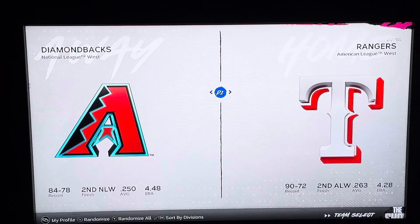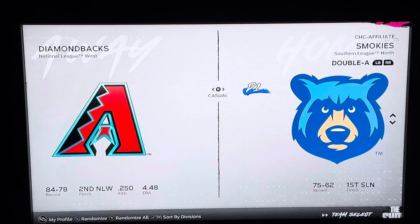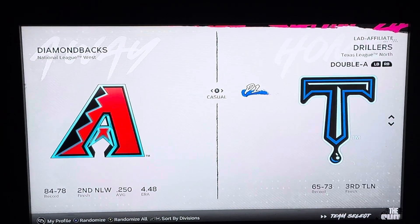What you want to do is click A here for classic exhibition, move your joystick to the right, and click the left bumper once or the right bumper twice. It's going to take you to the Double-A teams, and then here you can see all the Double-A team affiliates with every single MLB major team.